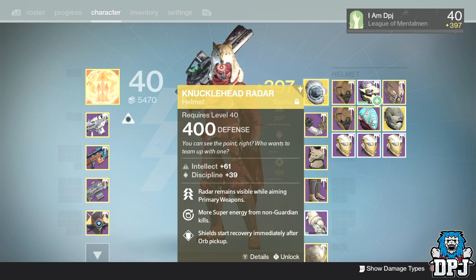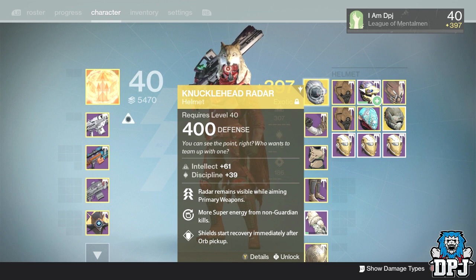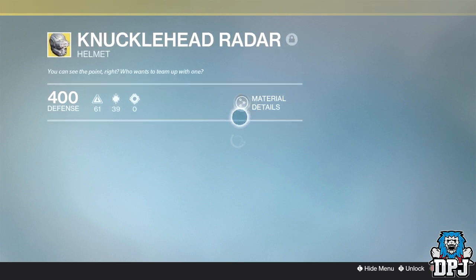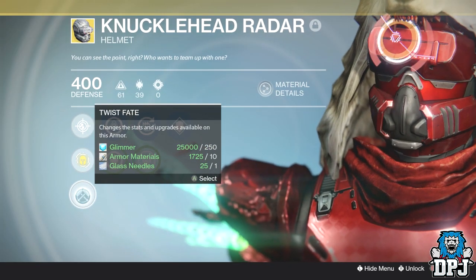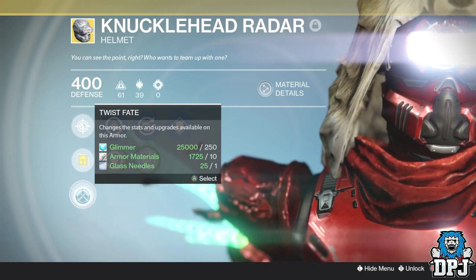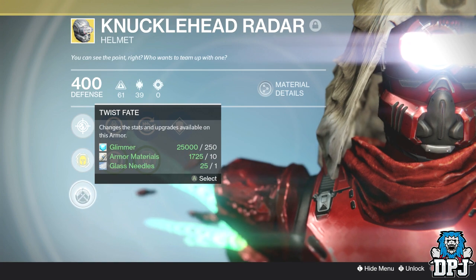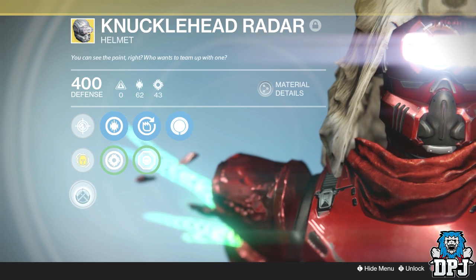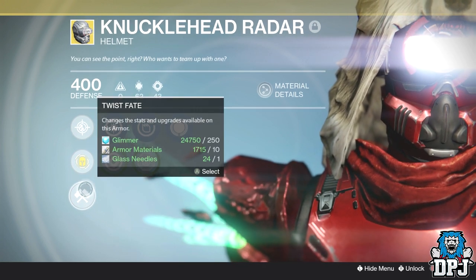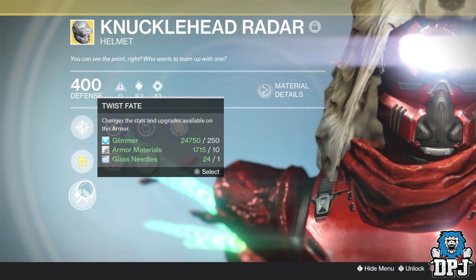The Knucklehead Radar is probably my favourite PvP helmet for the Hunter — I love having radar on screen while aiming my primary, it helps me out a ton. Here you can see intellect and discipline work out to 100 in total, but you need 108 minimum for tier 12 compact, or a max of 111. So we're going to reroll this until we get a higher stat roll. The best thing is it doesn't remove the upgrades you've already applied to the helmet, which not many people know about. It only costs 250 glimmer, 10 armor materials, and 1 glass needle.